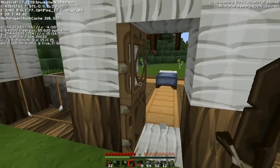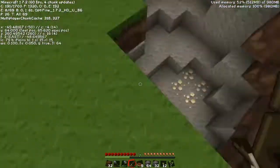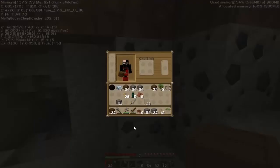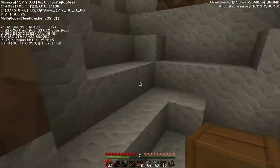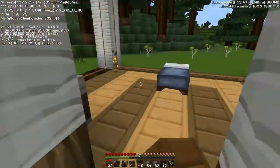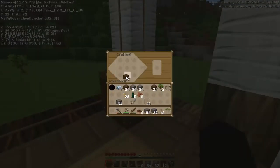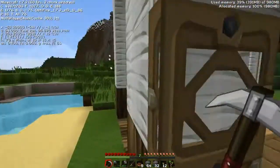He keeps spawning me in the glass. Oh yeah, there was iron down here and coal. I forgot to do something — can't mine anything without a pickaxe. I need the sticks. I'll make two. That's the one.